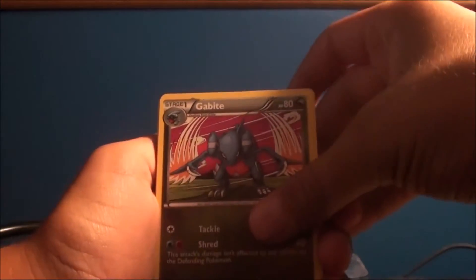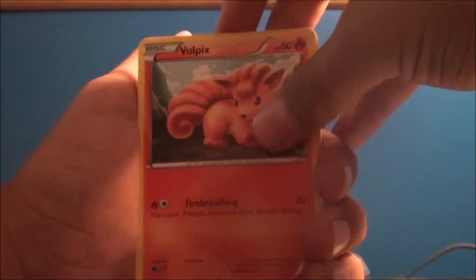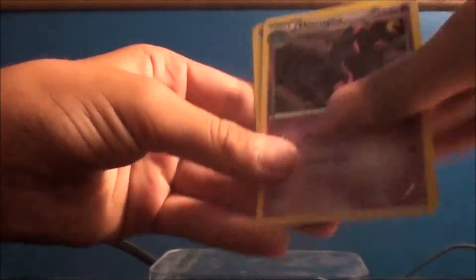I did this one good — I didn't even look at the first card. Okay, so we got Snivy, Gabite, Shuckle. I'll bring it in a little closer for you guys. Vulpix, Oshawott, Kathira, Kathira Reverse, and Miss Magius as a regular rare. And Pikachu. These Legendary Treasures have another card behind the rare.